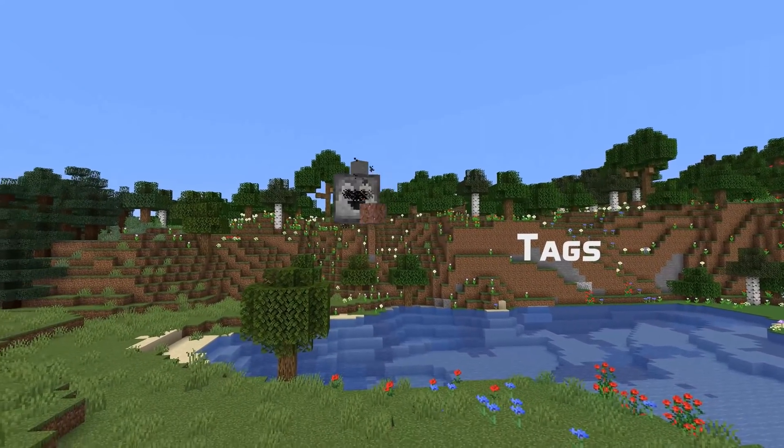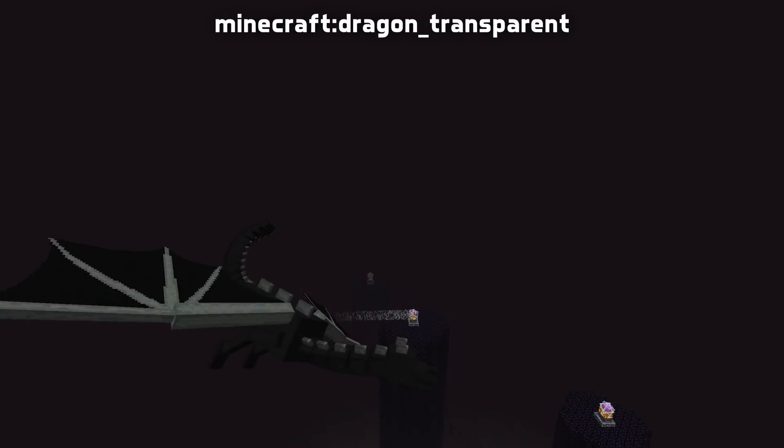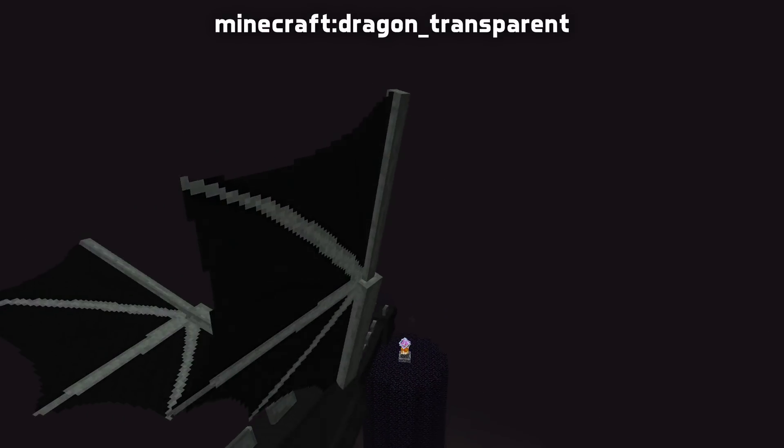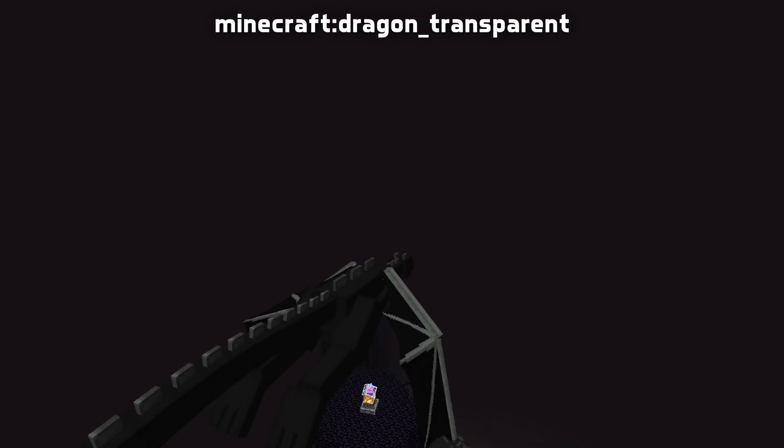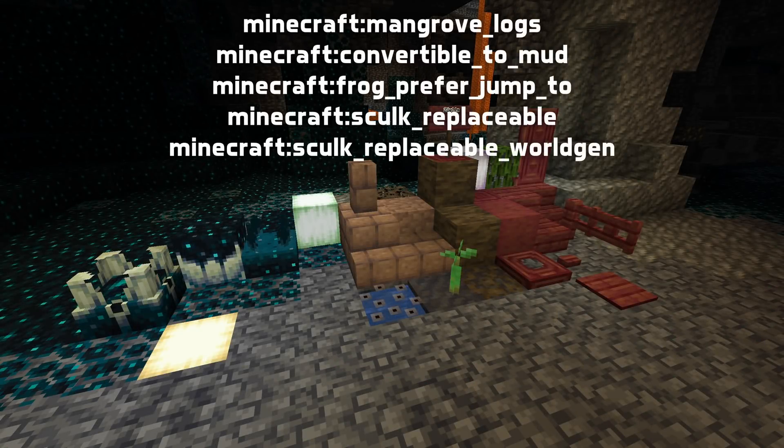There's quite a lot of news for tags in this version. We can start with added block tags. Dragon Transparent controls the blocks the Ender Dragon cannot destroy but will instead fly straight through. In addition there are a number of block tags relating to the new gameplay things in this update: Mangrove Logs, Convertible to Mud, Frog Prefer Jump 2, Skulk Replaceable, and Skulk Replaceable Worldgen.